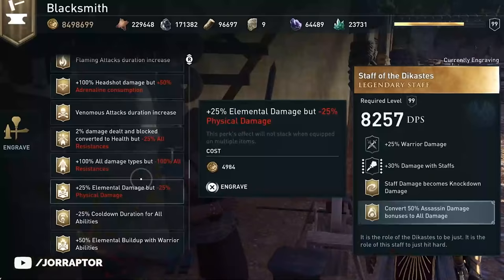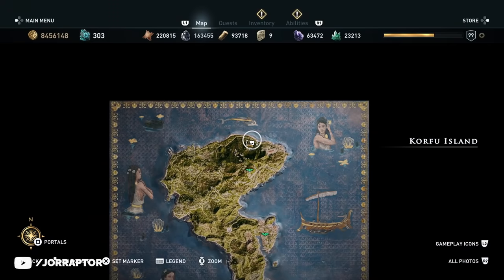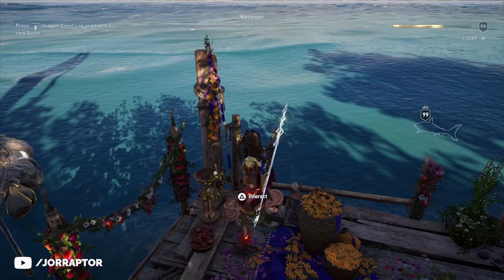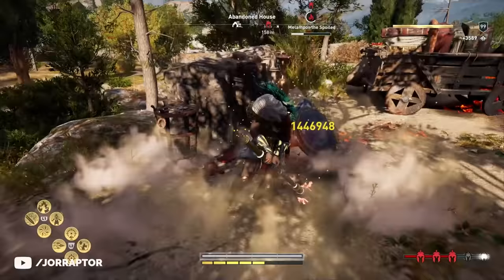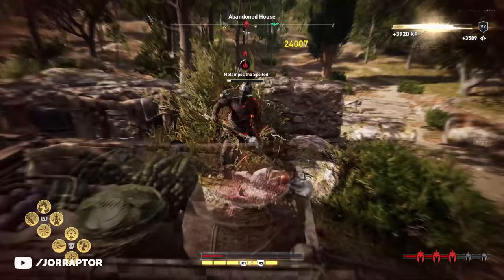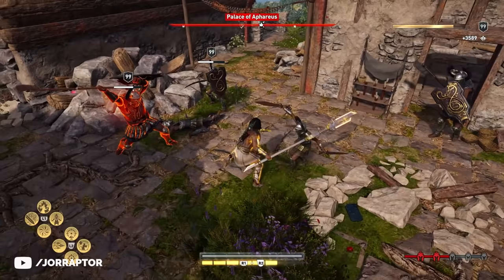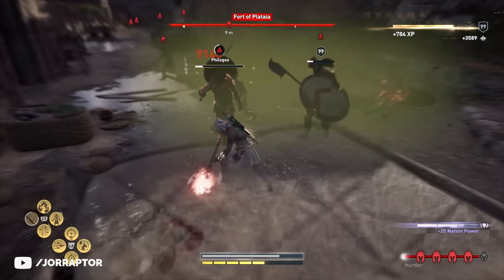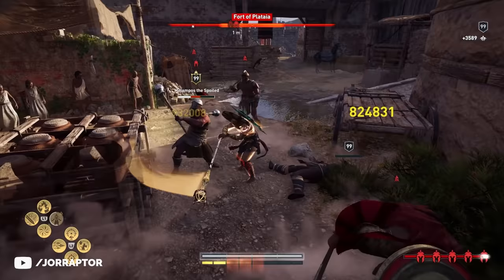More interesting is the 100% all damage but minus 100% all resistance engraving. You find the tablet at the farm on top of a building, and the solution is close to where you end the story content of the island. The 100% all damage is great, but the minus 100% all resistance is really impactful — it means building melee resistance is useless, since the max you can reach is around 90-100% and it will always be negated. You really want a build where you're untouchable most of the time, like using the Dikastes set for unkillable mode after getting hit, or chaining overpower attacks. Overall though, I would say the 100% more damage is not worth the minus resistance.